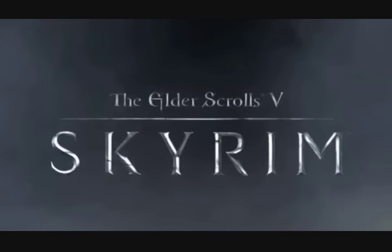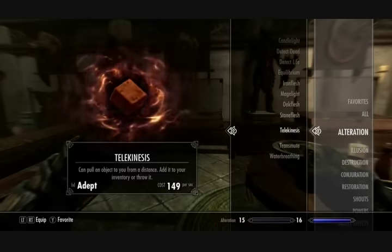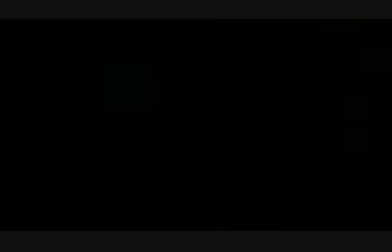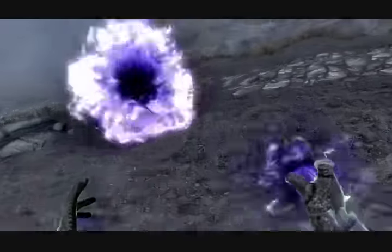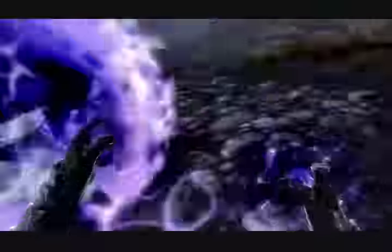Now to do this, you're going to need two things. I'll go over where you find them later on in the video. First you're going to need the alteration spell Telekinesis, and second you're going to need a power called the Secret of Arcana. What the Secret of Arcana power does is for 30 seconds after casting it once a day, all magic you use costs absolutely nothing.